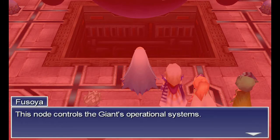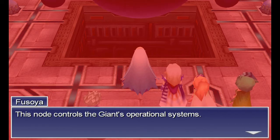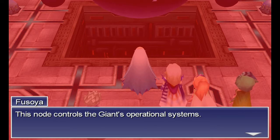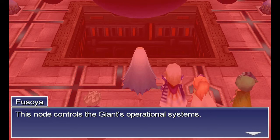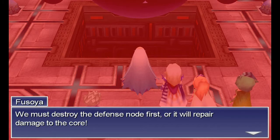Giant's control core. This node controls the giant's operational systems. I'm going to go over this, because I bet the game's gonna want to trick me again. I've done this before in other versions. There are two different ways to do this fight. It's huge! We must destroy the defense node first, or repair damage to the core. This is true.